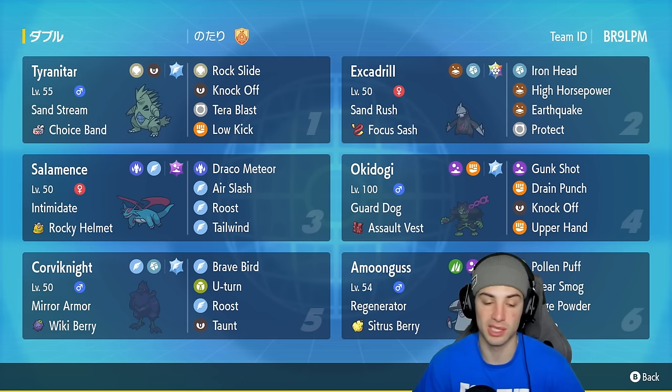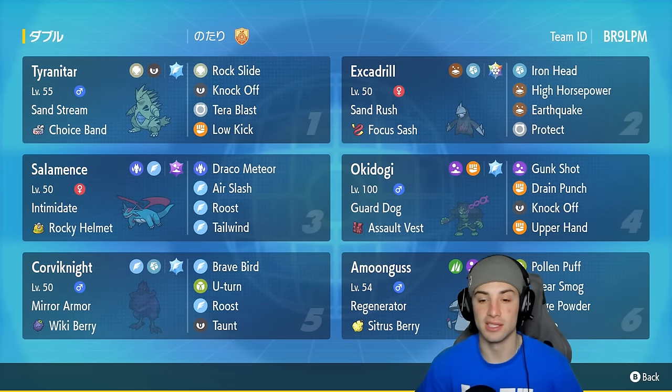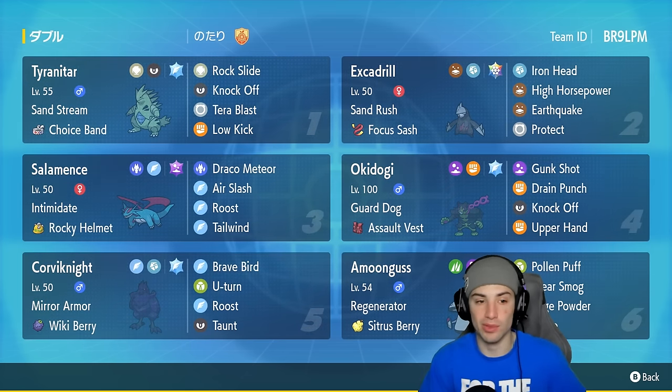You can pair Excadrill next to any of the flying types on the team and freely EQ. Speaking of flying types, we've got Salamence, Corviknight, and even Flying Tera Ttar, so EQ will work wonderfully alongside those Pokémon. Okidoki is rocking Guard Dog as its ability — great for countering Intimidate users like Incineroar. It has Assault Vest for extra special bulk, with Gunk Shot, Drain Punch, Knock Off, and Upper Hand — a very solid moveset.